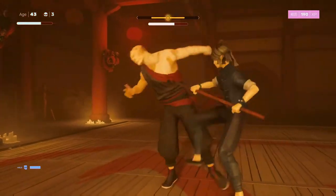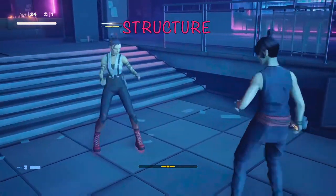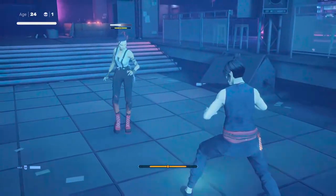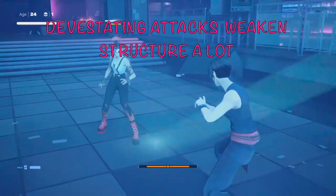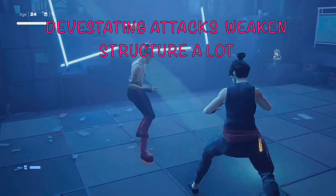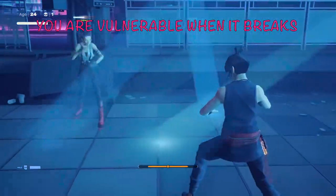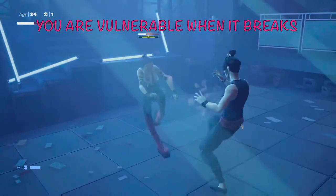It's really important to understand how structure works when it comes to defense. Structure is the bar at the bottom of your screen — when it maxes out you're vulnerable and can't defend yourself. What builds structure toward breaking are devastating attacks and different kinds of attacks while you're in guard or blocking with L1. When enemies' feet and fists light up, those devastating attacks can have a huge impact and weaken your structure quite a bit, leaving you vulnerable.